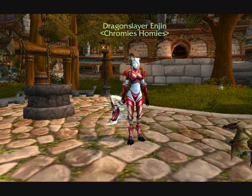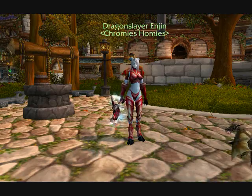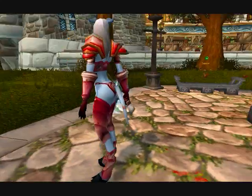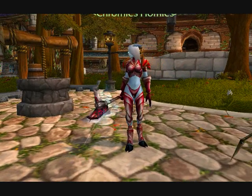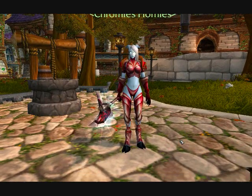Alright, so what set are you wearing? So this is the Blood Scale set — pretty typical, pretty common — but I find most people do not switch the shoulders off for some reason. The Hyperion shoulders I'm using now are the exact same color as the Blood Scale shoulders, in that elaborate version, and I just like them better. They have like gladiator shoulders — sort of space because it's different on two sides.